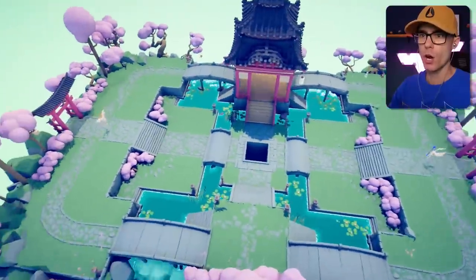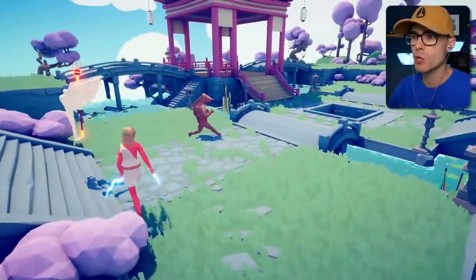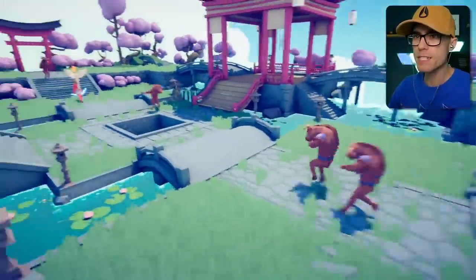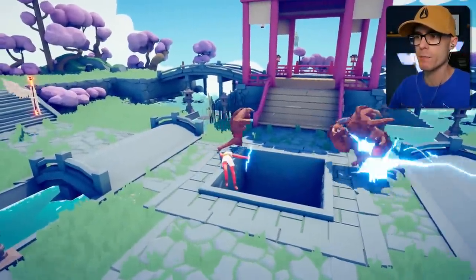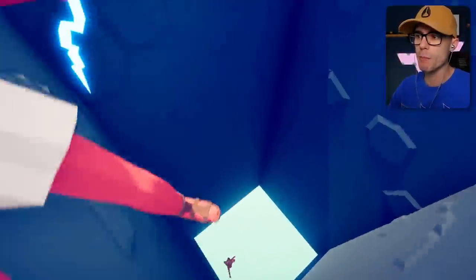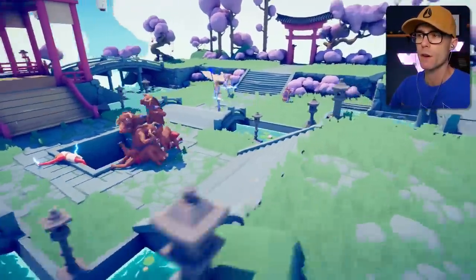Nice one. And go — summon. Red team. He summoned two minotaurs and a Zeus. So did he — he summoned exactly the same thing. That's fine, seems like a fair fight to me. I think that minotaur killed his own Zeus. And that one jumped in the hole — he couldn't bear the pain of killing his own Zeus. He decided to take his own life.